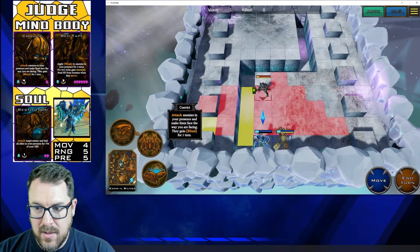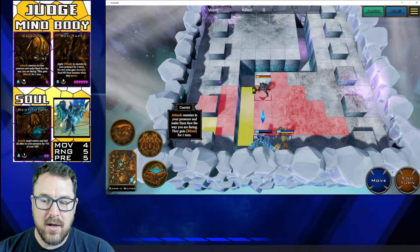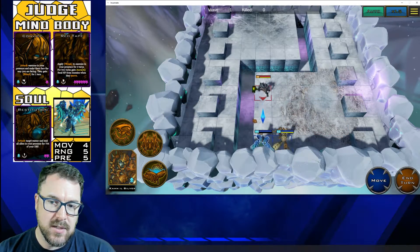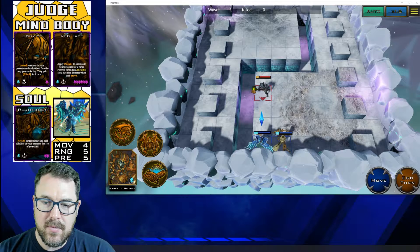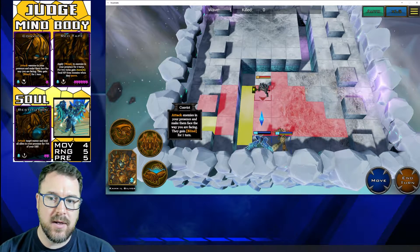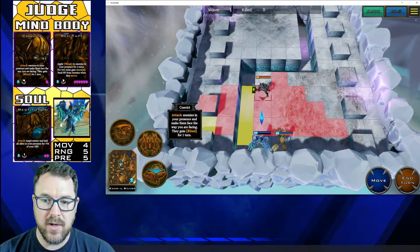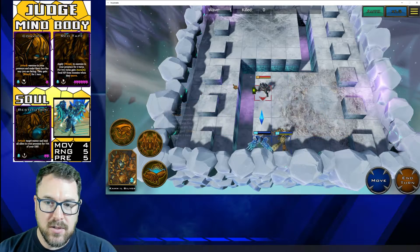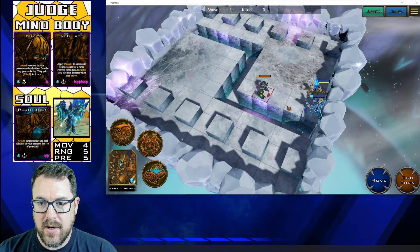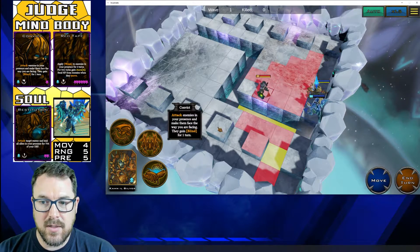Here's a good example: one, two, three, four, five spaces away — there's your presence. You're seeing the cover for the line-of-sight issues with these higher blocks. But what this is going to do is attack any of those enemy incarnates in that highlighted section. And then it's also going to make them face the way you're facing. So this should attack this enemy incarnate, and then because I'm facing this direction, this enemy incarnate is going to do a 180 and turn around. So let's go ahead and use it and see what happens.